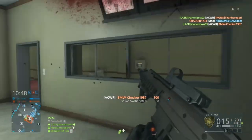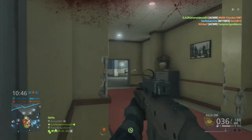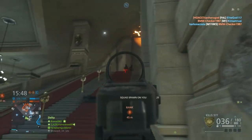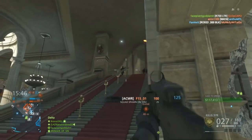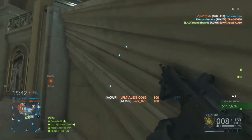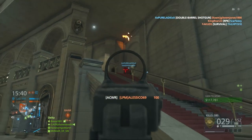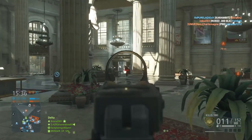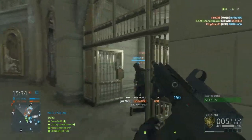The first gun we're going to be looking at for real is the ACWR. This gun fires extremely fast at 800 rounds per minute, and it also has almost no recoil. It does 25 damage up close and drops down to 15 at range. As you can see, it absolutely melts up close — it's a laser beam of a weapon, and you're going to be able to melt through most of your enemies, especially if you can aim for the head with that extremely low recoil.